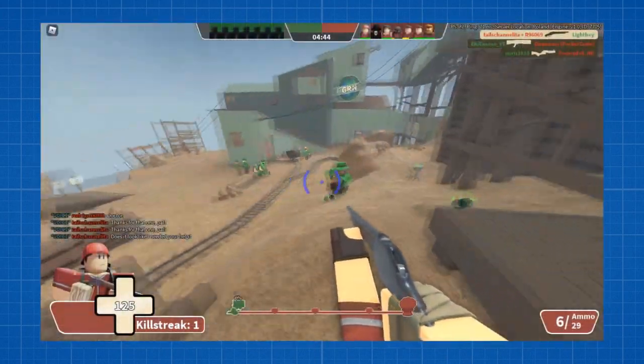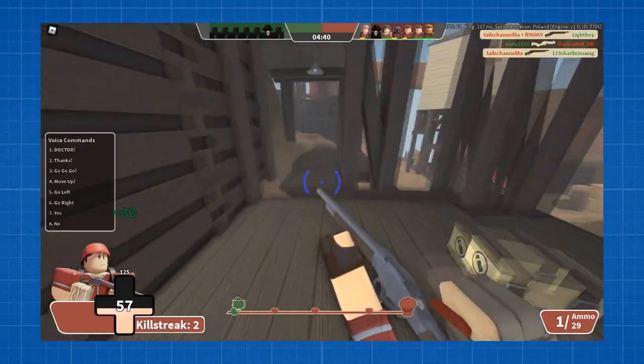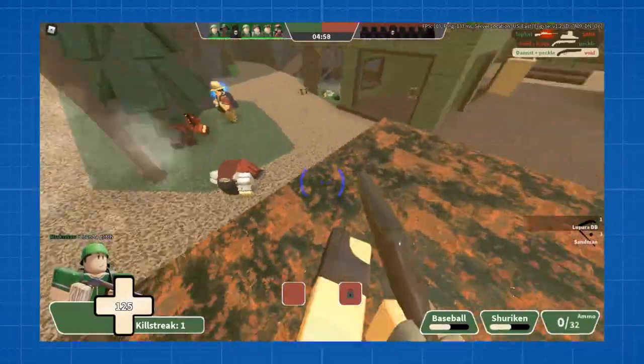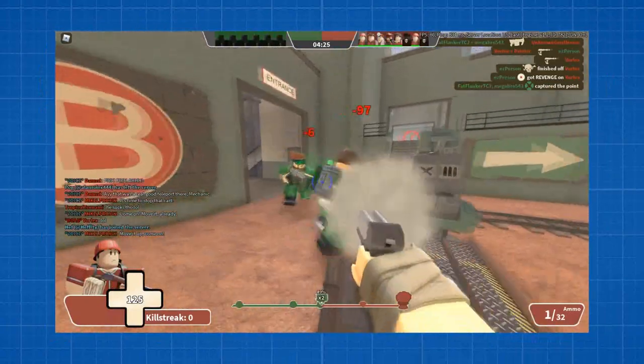The Flanker is one of those classes that has various ways to be efficient against enemies. You could use the stock shotgun since it's very consistent with its damage and overall very balanced compared to all other primaries. Or use the Leparo DB to catch players off guard and push them back with its ridiculous knockback, and also use it as a mobility tool. Or use the Shortstop because you're an asshole.